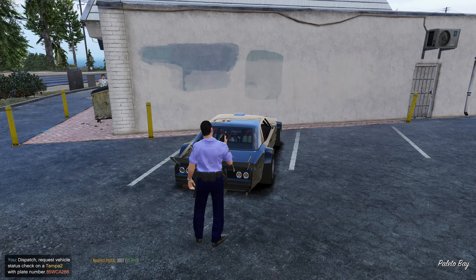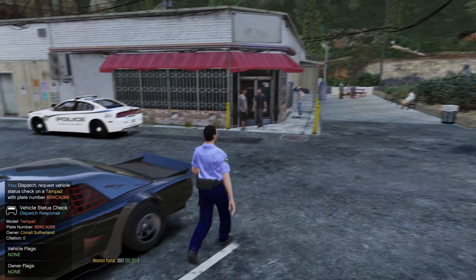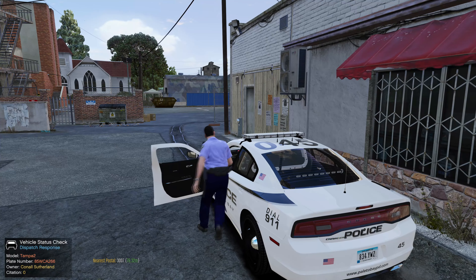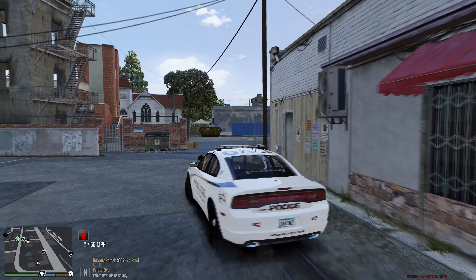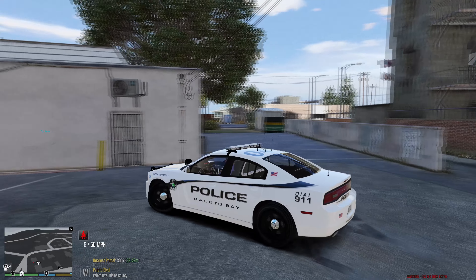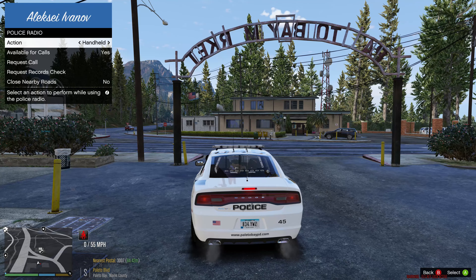Dispatch, requesting a vehicle check — 85 William Charlie Adam 266. Vehicle license plate 85 William Charles Adam 266. 10-4. The vehicle's allowed to park here, there are no problems. Let's go ahead and end that call. Dispatch, show me 10-8 available.